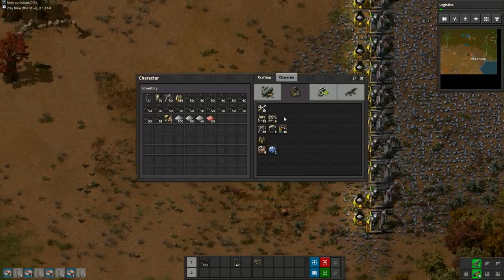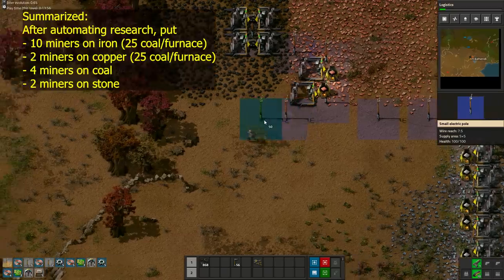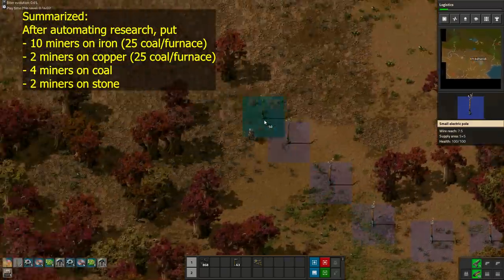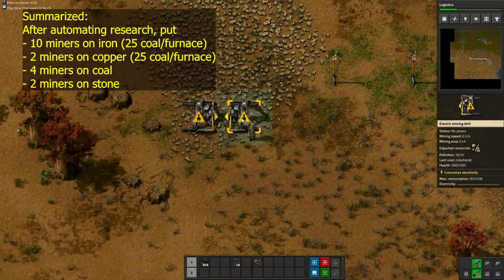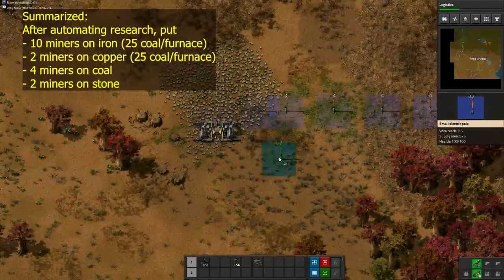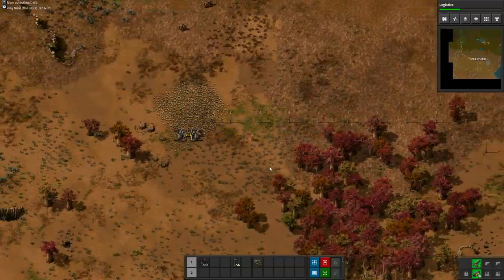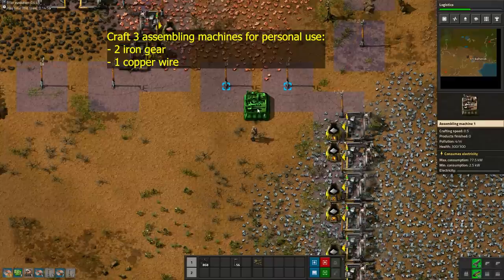The last resource patch which needs miners is stone. Two miners directly into a chest will do. Now all of our basic resources are being produced, so before we expand any further, we will first start our personal army of assembling machines.